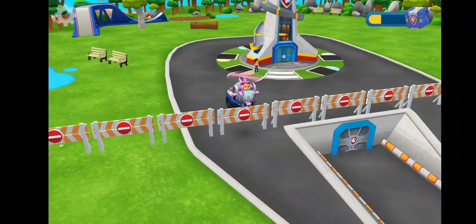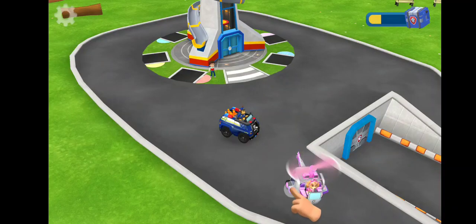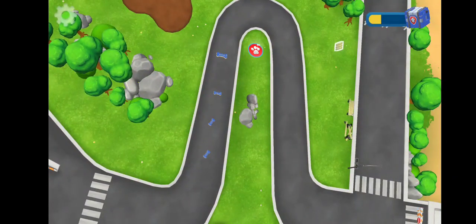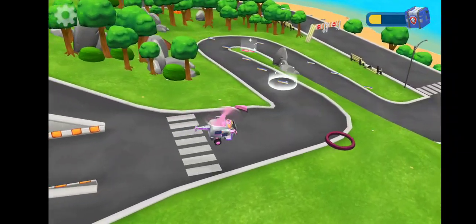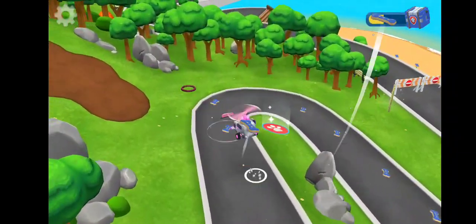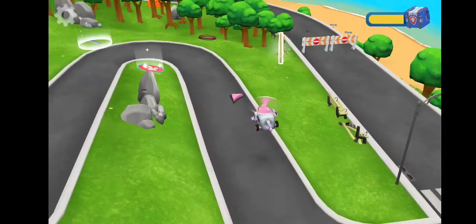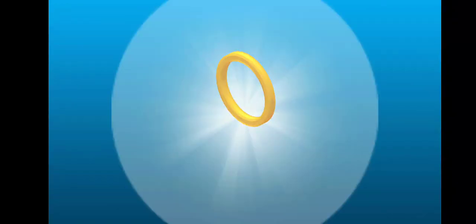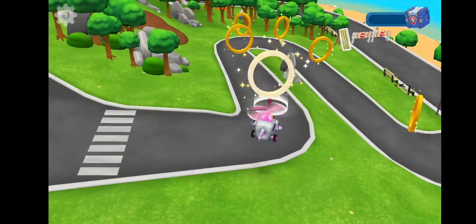It's Skye! She also wants to play! Tap on Skye to play with her! Chase is going on patrol! He'll come back later! Look! Pup treats appeared on the winding road! Collect them all to win your prize! What's this? It's a Paw Patrol badge! Keep collecting pup treats to win the prize, hidden by the Paw Patrol badge! The pup treats are on the winding road! Get them all to win a prize! Tap on the boost ring to use it!